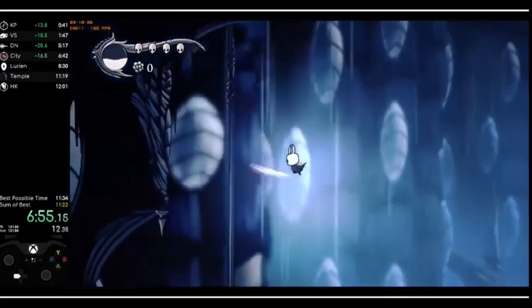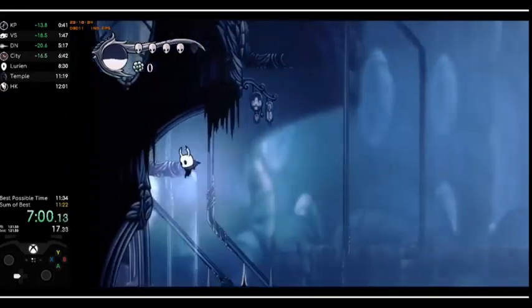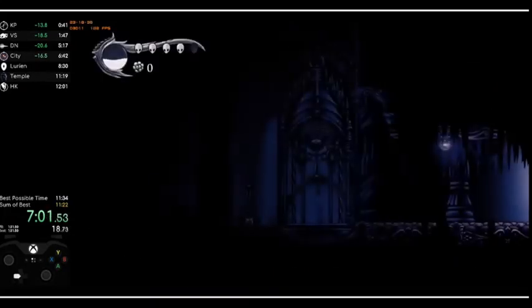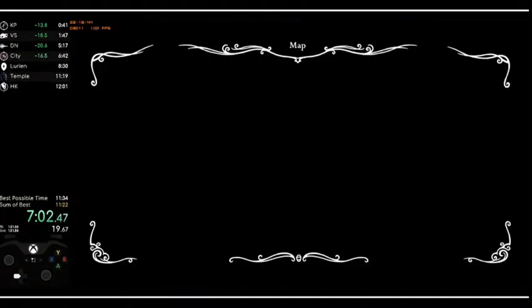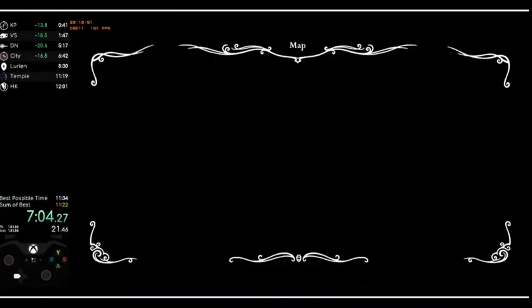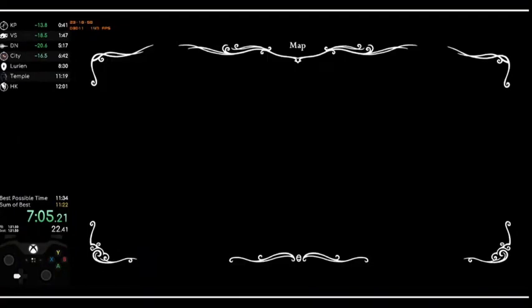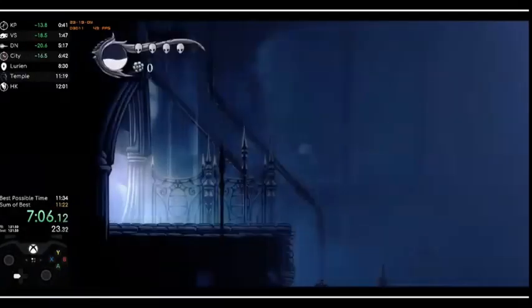I think I know how that might work now. I'm guessing how it works is you're staying on the edge of going to the next area, but then you face the other way. And when you use the Shade Soul — the spell — the knockback from it knocks you into the next area while you're still in the floating animation, and then you keep floating. At least, that's my assumption.